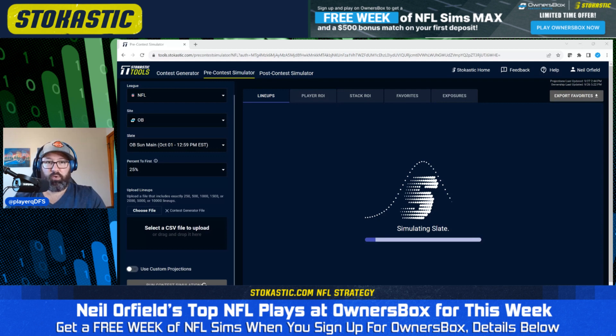If you use our link when you sign up for Owner's Box, the most important thing you're going to get is a free week of the Stochastic Sims Max Pack — that's what we're looking at right now. You're going to get this for a free week; it is a $60 value. You can use it for Owner's Box and you're going to have a huge leg up on the competition right away using our Sims tool after you sign up.